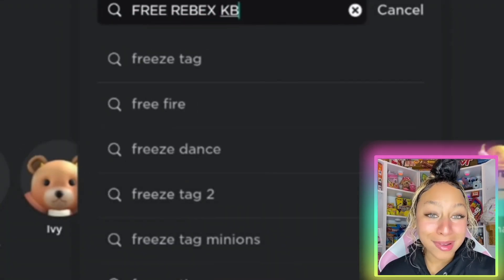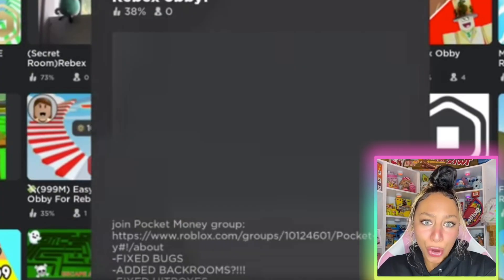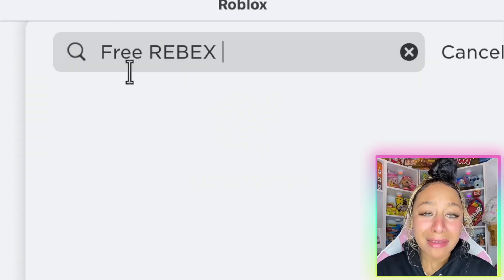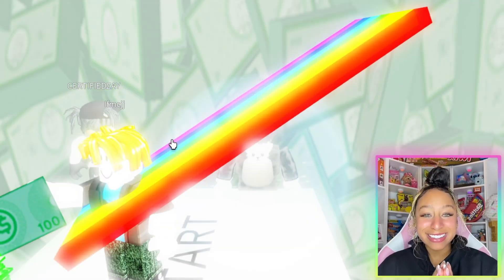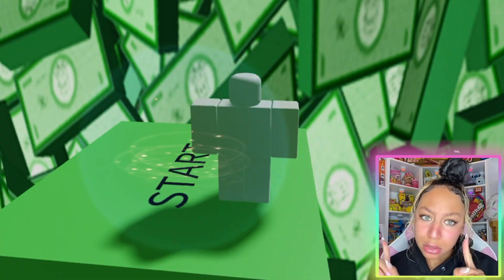For our next free Robux hack, we're typing in 'free Robux Obby' and going into the Obby. I think this Obby gives you Robux. I don't know about this. And then you have to finish the Obby. We have to type 'free Rebeeks.' So I didn't find the same exact one she was playing. It's already giving scam vibes — I'm literally scared to join this. What did I get myself into? This is a Roblox death trap. It literally keeps on respawning me, but I'm literally dying. This hack does not work.